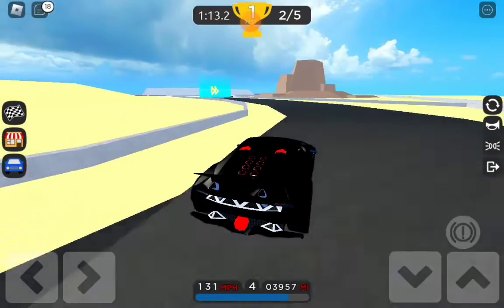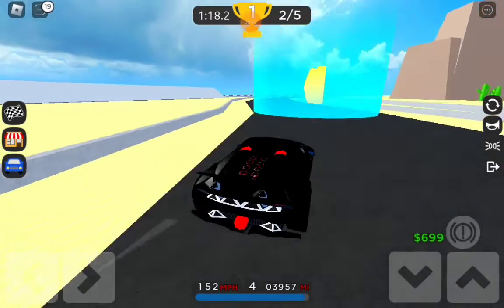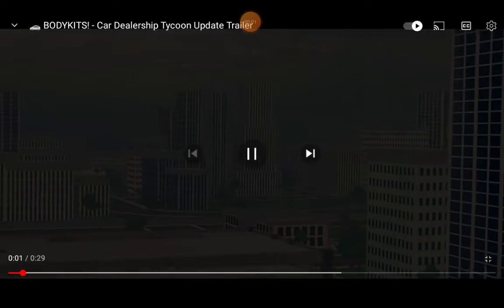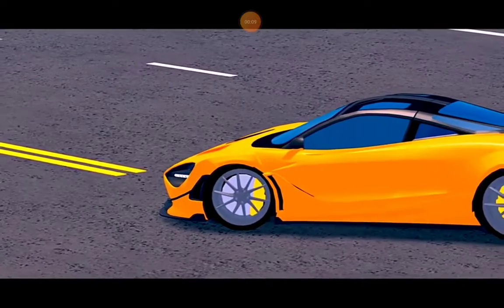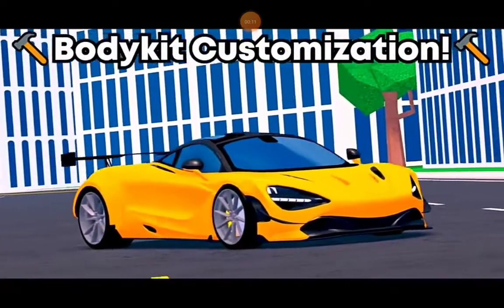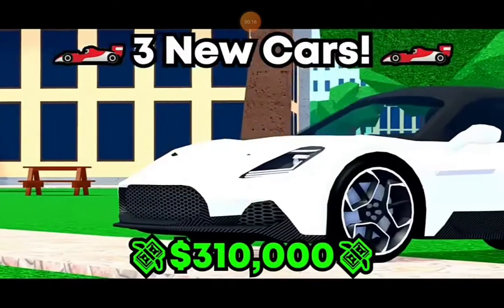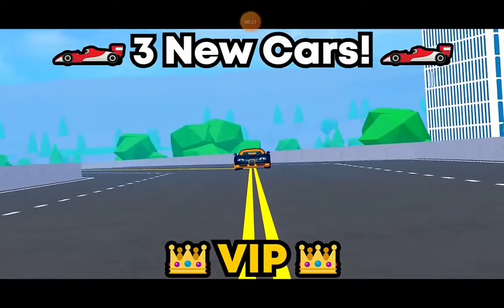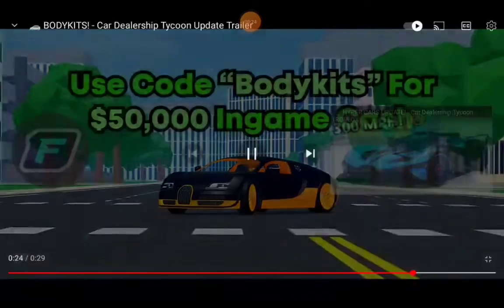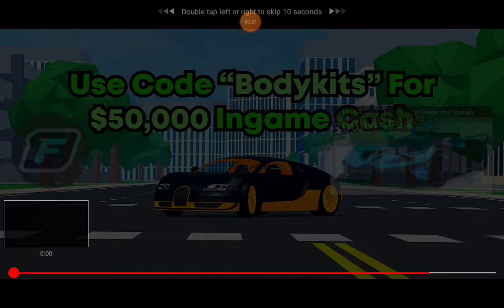Let's react to the brand new trailer — three, two, one! What's up guys, we're reacting to the brand new trailer. The McLaren 720S — oh my gosh it looks sick! The Mustang, the R34, I'm pretty sure that's a Maserati, and the Ferrari, and the brand new VIP car — the Bugatti Veyron. Use code 'body kits' for fifty thousand dollars in-game cash!